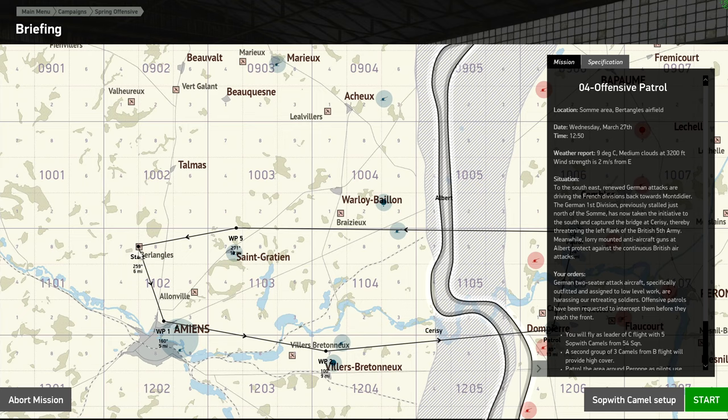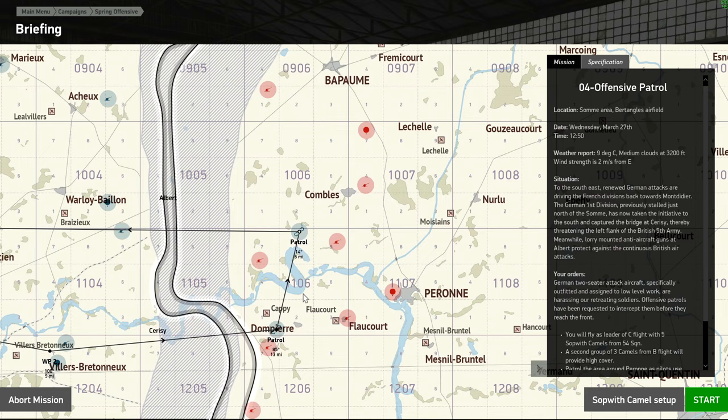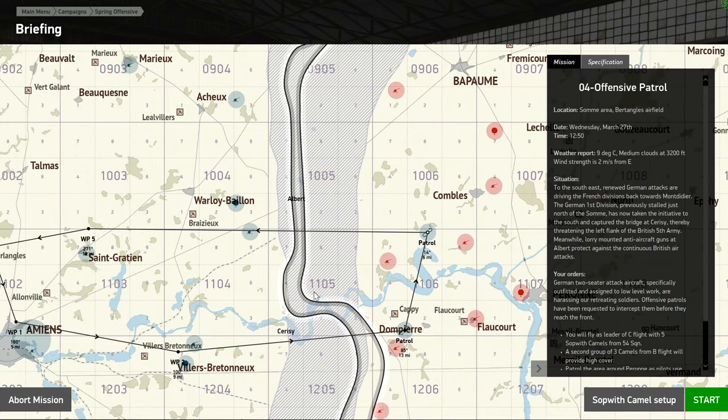We're going to take off from Bertangles, go by Almens and the Villers, and then we're going to fly a patrol over here by the river. Once we are satisfied, we will fly home.